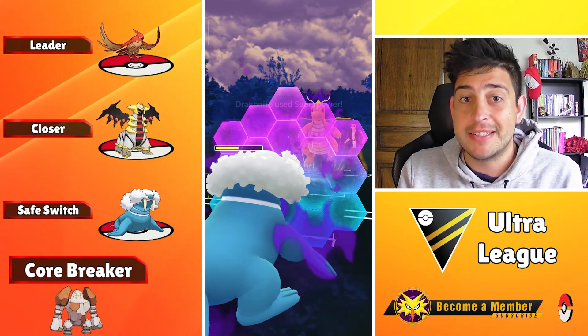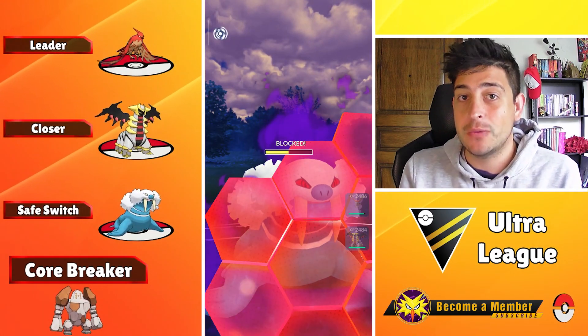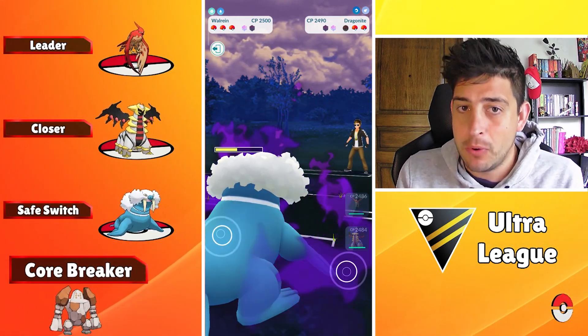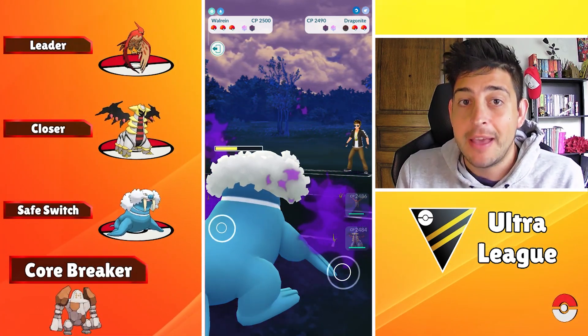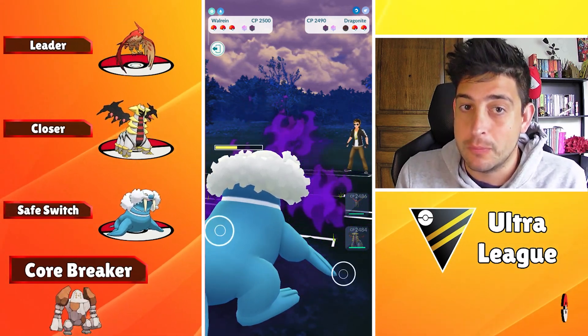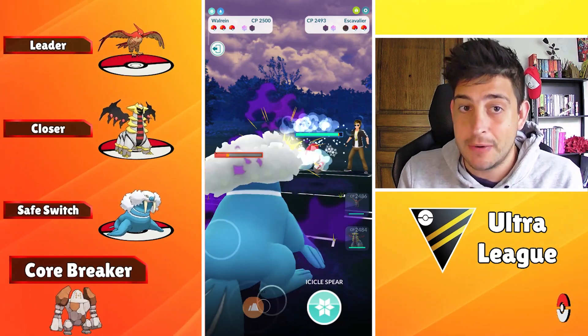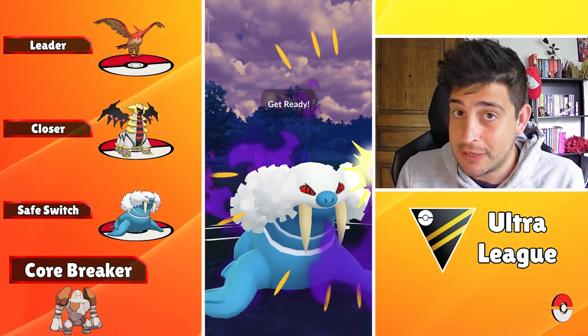Flame Charge is gonna be used to buff up your Incinerates, while it can also destroy any Steel type at all with back-to-back moves. Double blocking your Talonflame might be a very good option for you most of the time, especially if you can farm down right after with those Incinerates. Trust me, you are definitely gonna get those shields back with a potential Brave Bird no matter what.